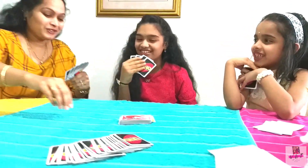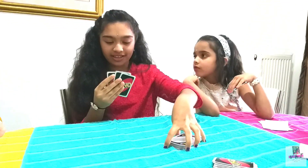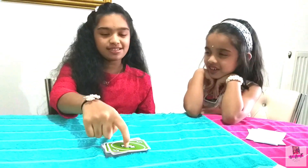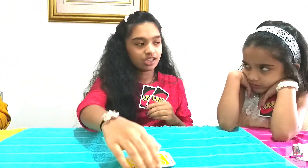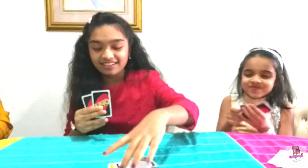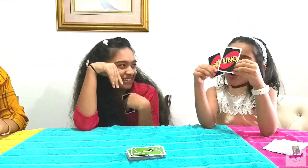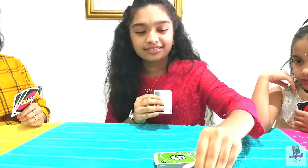I don't have four or red. I don't have a matching card — wild card! I pick color green. This is the reverse card: it was going this way, now it's going the other way, so it's her turn. I have green. You forgot to say Uno — you're taking cards. Color green. Uno! Uno! Your turn. Uno, your turn.